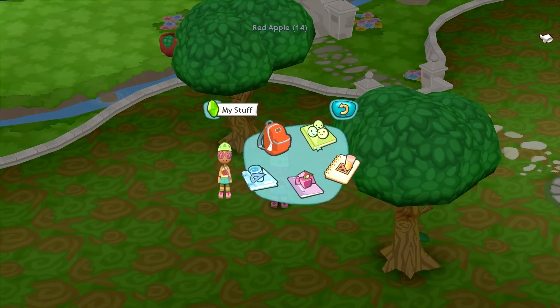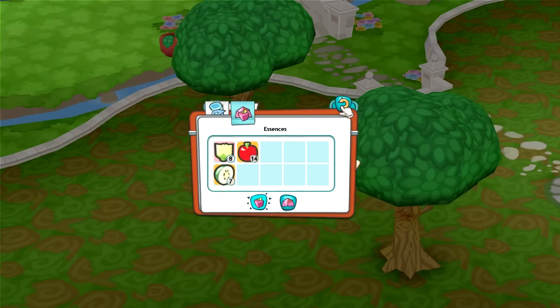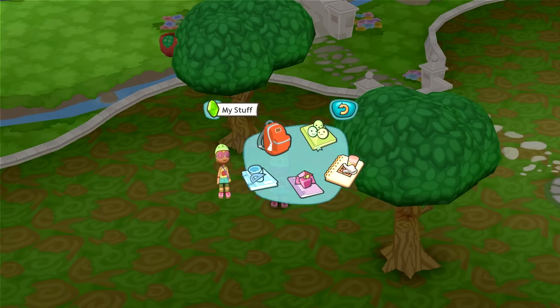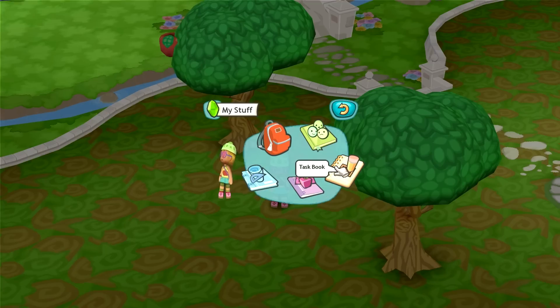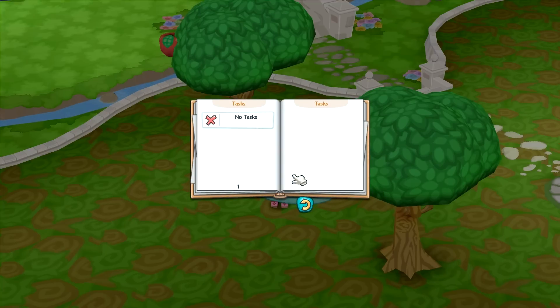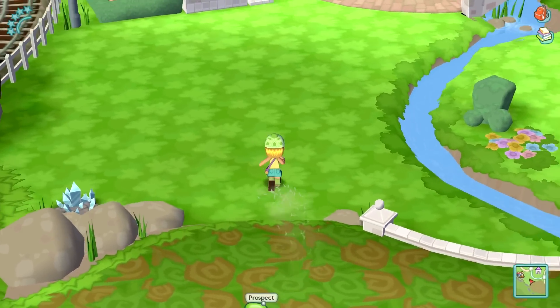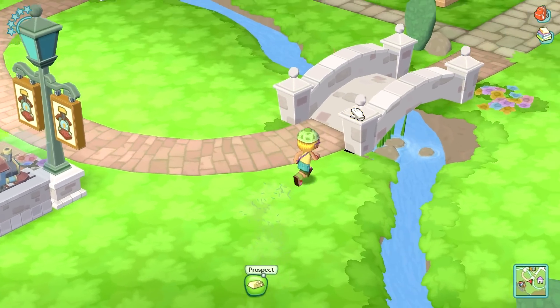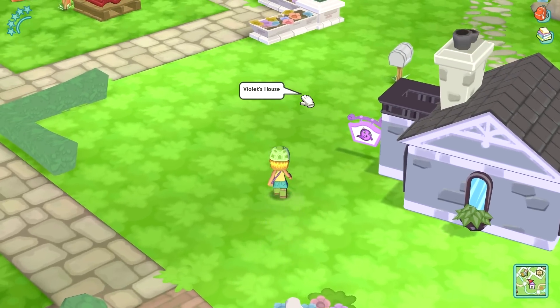Alrighty, let's go in here. So we have my backpack — that's gonna have like my fruit and stuff, my essences. Relationship book — oh, we only got Mayor Rosalyn there. Task book, I think this is the one we're looking for. No tasks. Okie doke. Well, we need to go and meet some more people. We have only met Mayor Rosalyn. I want to meet some other residents of Pixel 10.